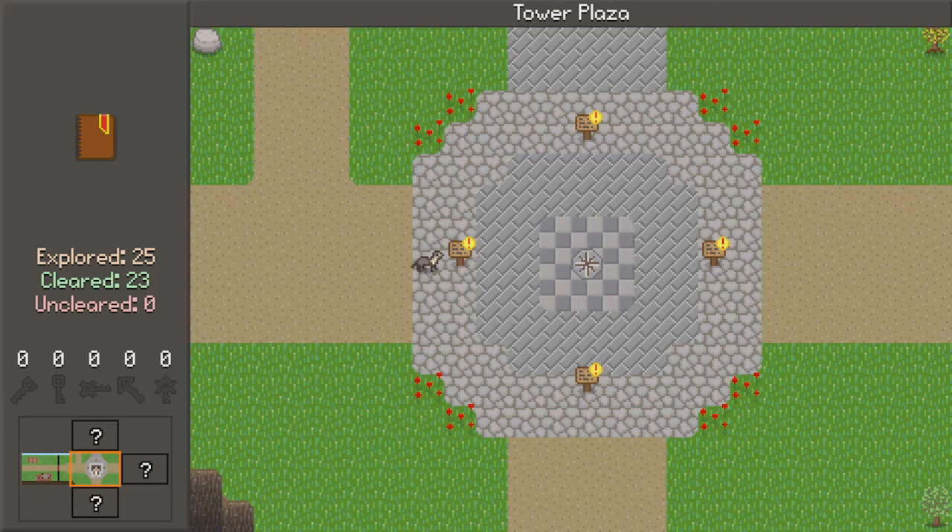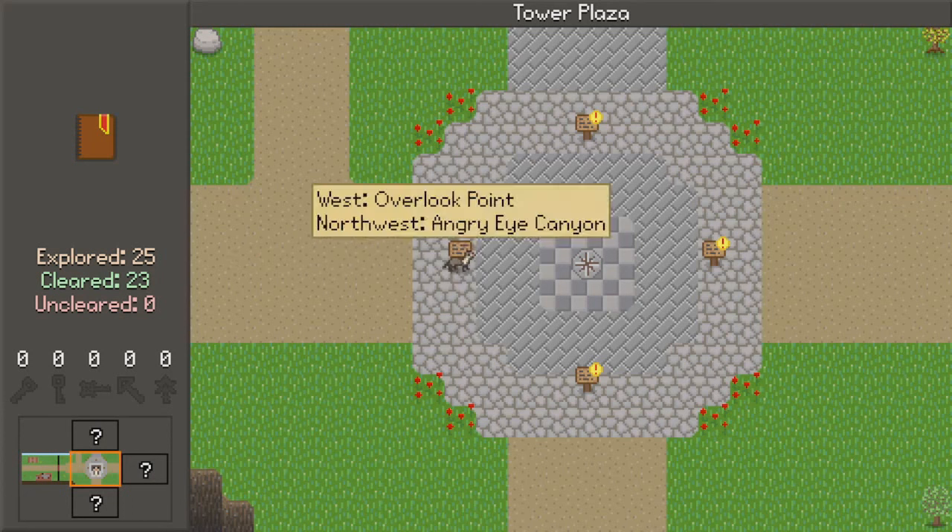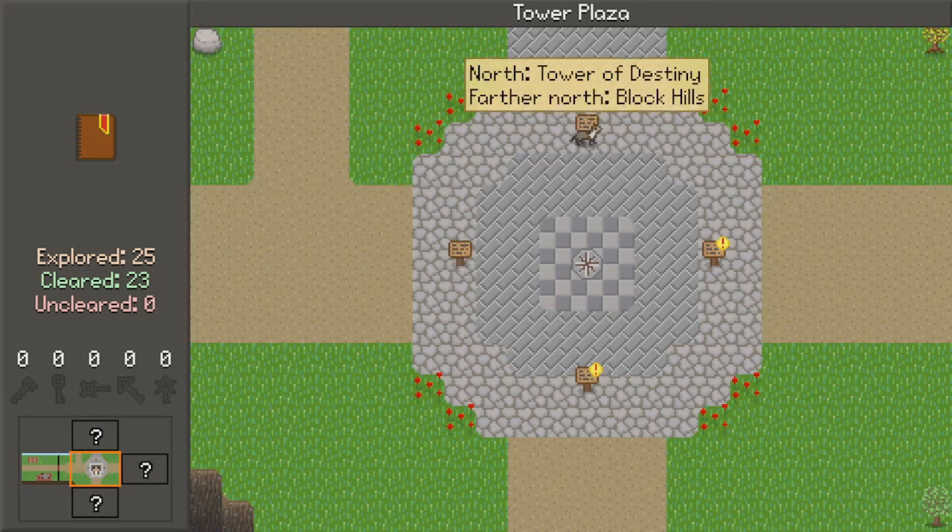The Tower Plaza. Let's read some signs: West, Overwick Point. Northwest, Angry Eye Canyon. North, Tower of Destiny — that was pointed out at the very beginning. It was like 'Tower of Destiny this way,' and I think its name suggests it might be like an endgame kind of area.